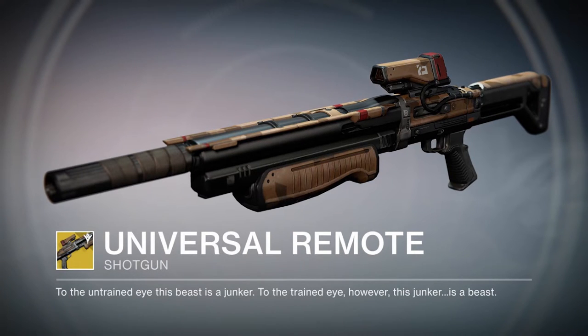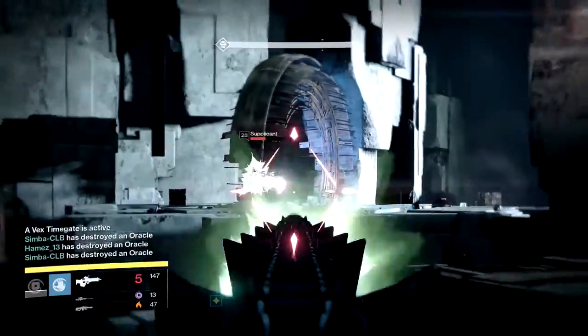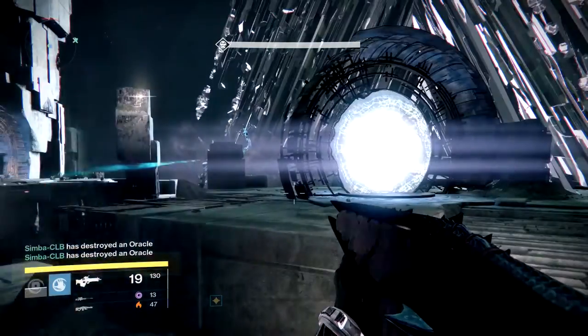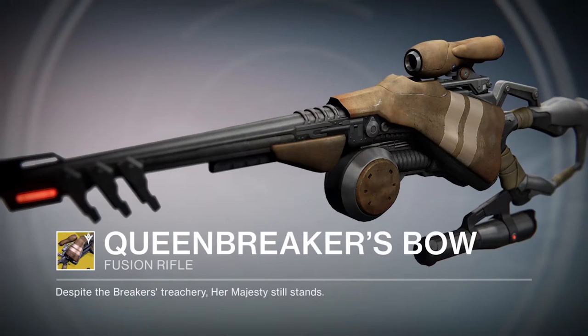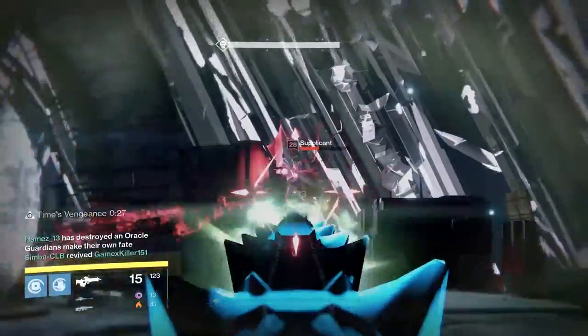Range and precision damage increases greatly while aiming down the sights, and you can equip this gun in your primary slot. Moving on to the second one, we have Queen Breaker's Bow. The primary perks are Hidden Hunt — this weapon gains better target acquisition — and Hip Fire, which gives this weapon bonus accuracy while firing from the hip.